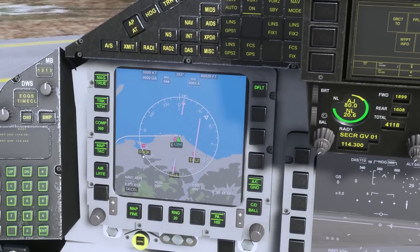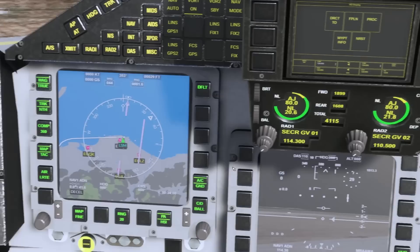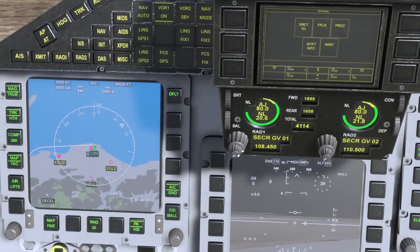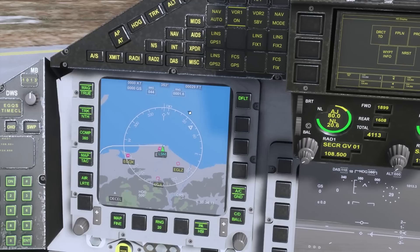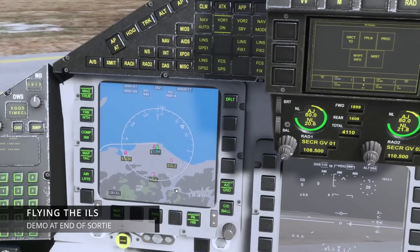That's how you get the course deviation bar presentation up. If you don't get the course bar, it's because you're not in range of that beacon or you've got an incorrect frequency set. For me, I'm now going to set the ILS for when we get there — 108.5. We can also use the UFCP. So 108.5 is now the ILS — you can see that confirmed on the data entry panel as well. Because we're not in range of it we've lost our indications, but when we get in range of the ILS they'll automatically toggle to the appropriate final approach track and we can fly the ILS.